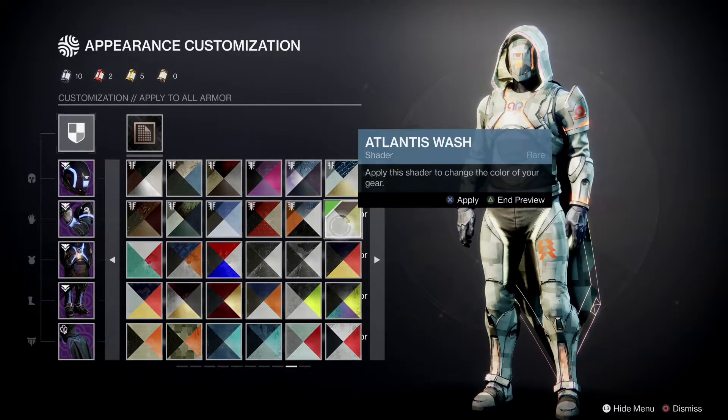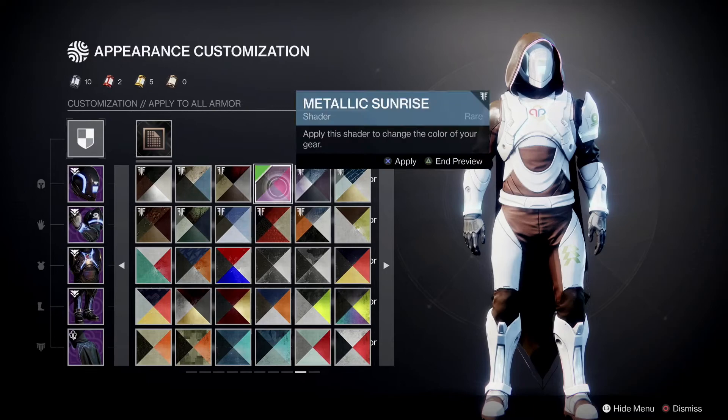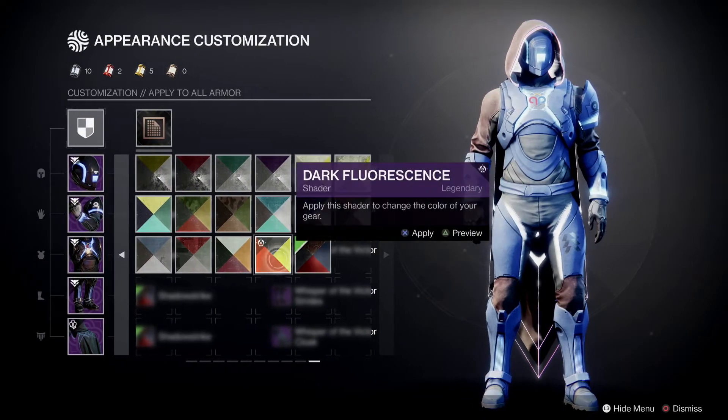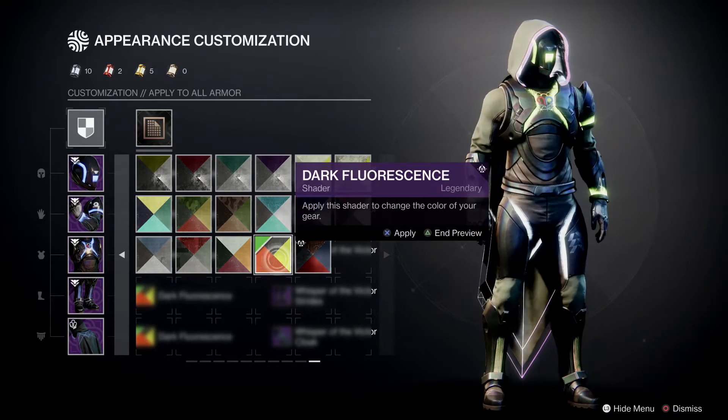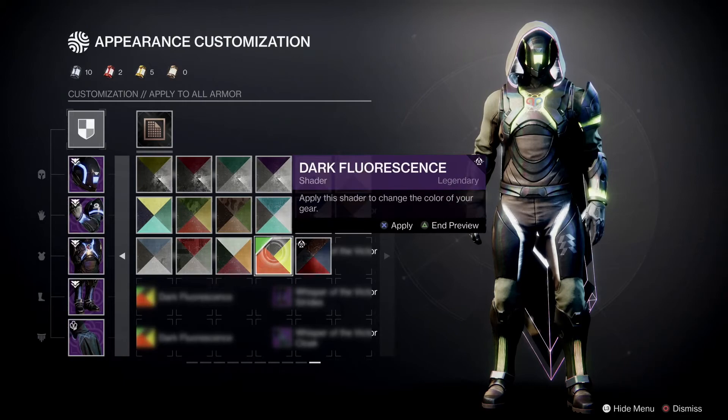Talk about 70s — damn. There are a couple here that were bought. These work out really good on certain armour sets. This one — Dark Fluorescence — it works really good on about three armour sets, I can't remember which three.